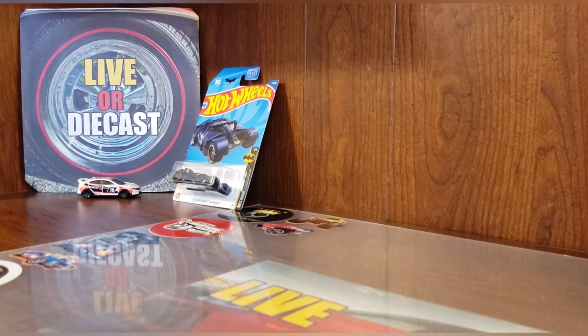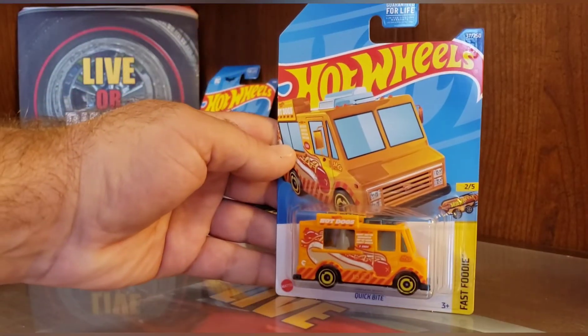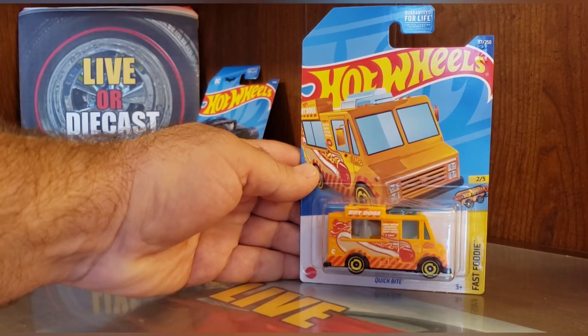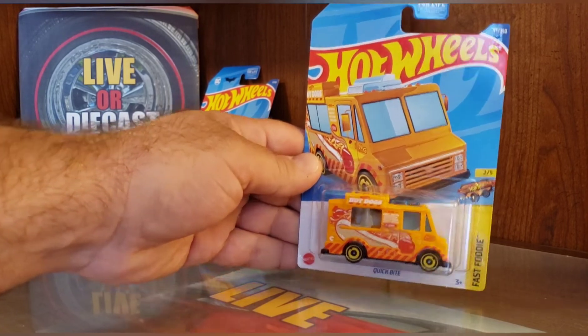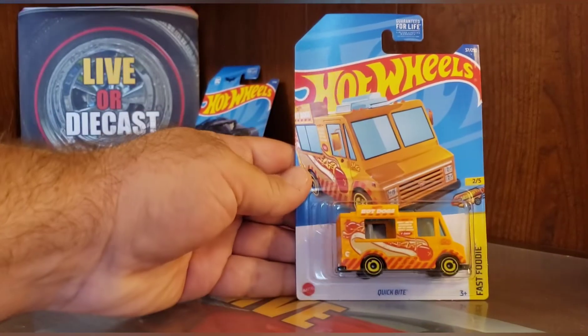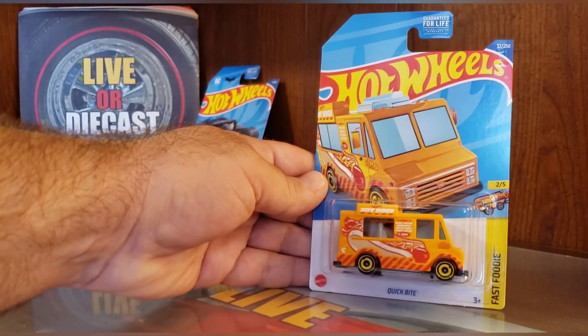Next up, we have the B case, which is the Quick Bite Hot Dog Truck. Pretty cool. It's got a little dude in the back sitting on the yellow arrow discs on all four corners. It has the hot dog livery on the side, and it also has a menu of the Donut Drifter, the Carbonator, the Car de Sada, and the Sweet Driver — all $4 each. And that is from the Fast Foodie series.